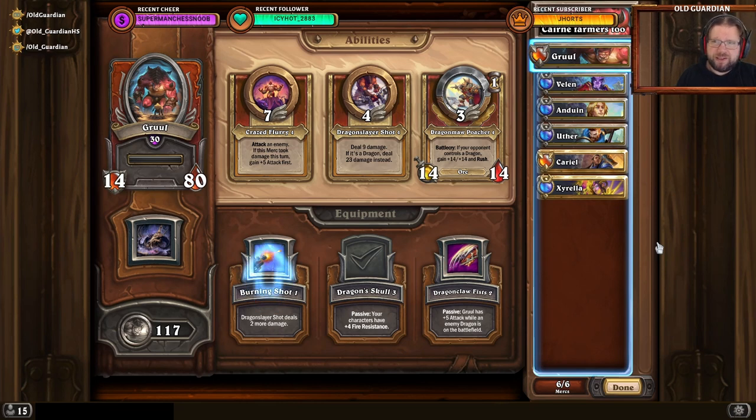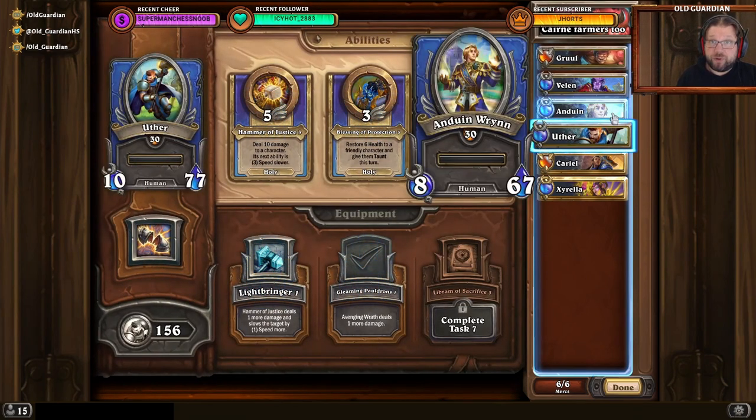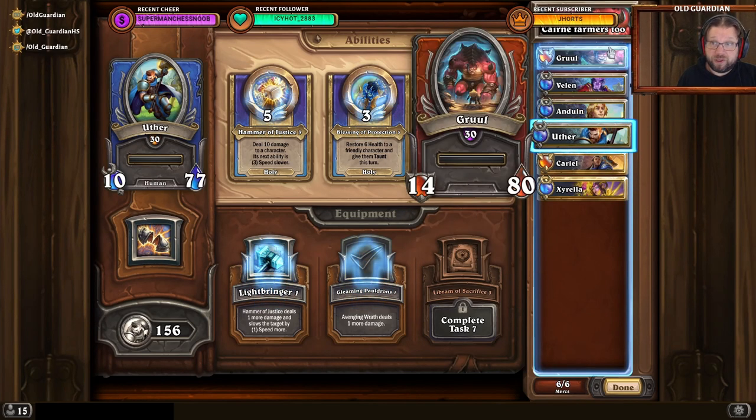With the Holy comp, the idea is that you go with Gruul, Velen, and Anduin all the way. Velen just doubles Anduin's Holy Nova for big AOE damage. But sometimes you might lose members on the way — Uther can replace Anduin as the AOE damage dealer if Anduin dies, and Xirella can replace Gruul if Gruul happens to die. The sixth slot really doesn't matter; I never had to use the sixth character. The Beast and Nature comp was faster than the Holy comp, so this is just an alternative if you don't have those nature heroes.